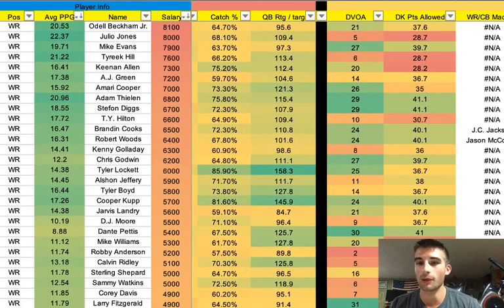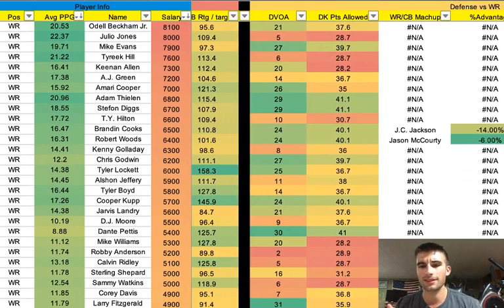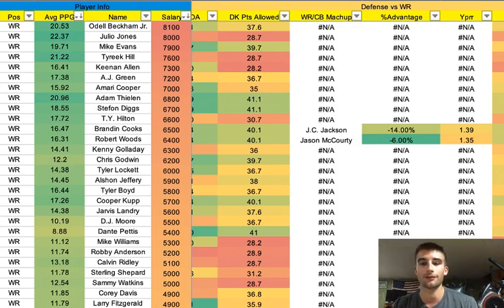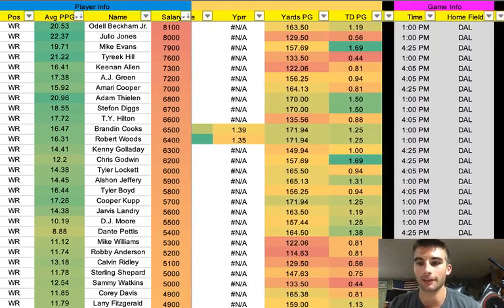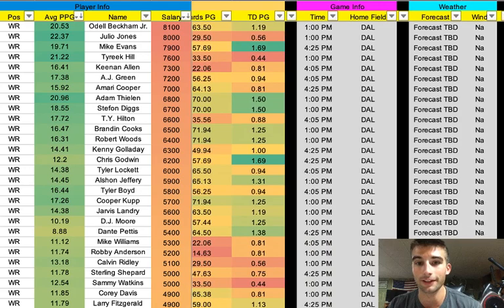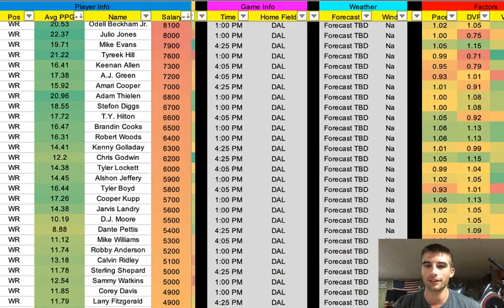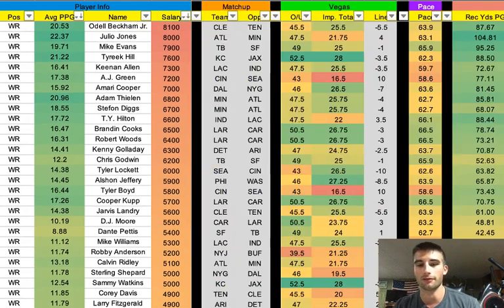The defense versus wide receiver section includes DVOA and DraftKings points allowed per game. Once this data is available per PFF, it'll be loaded on here. Right now it's using past Super Bowl Week 20 data, so it's not fully current. But we'll have the wide receiver cornerback matchup and their percent advantage — for example, Brandin Cooks would get a 14% disadvantage to J.C. Jackson. It's all color-coded with yards per route run given up, game info, yards per game allowed, time, weather, and projections all the way on the right.